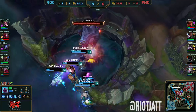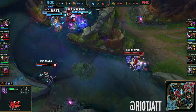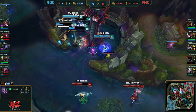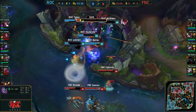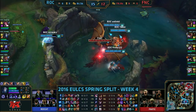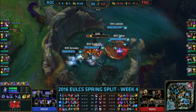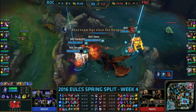Jad here to bring you a teamfight breakdown from Week 4 of the European LCS. This week, I wanted to talk about late-game teamfighting and how best to play around a hypercarry. 46 minutes into Fnatic vs. Roccat, with Roccat having taken 5 dragons and 3 barons, the game was sufficiently late. And when the game is this late, any single fight can decide the game.